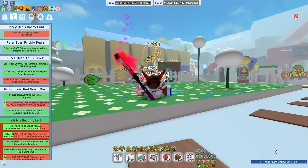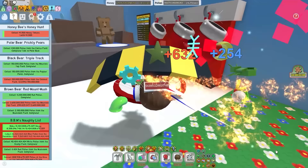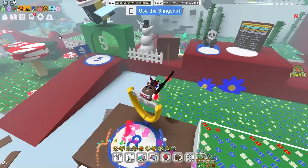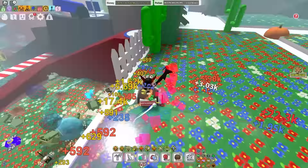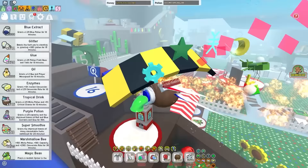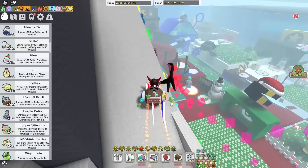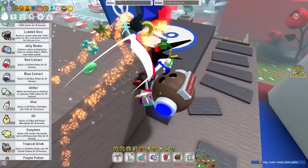The next tip is to optimize how well you use your resources. If you're trying to craft something expensive — maybe the coconut cane or coconut boots — it is very hard to get resources at the mid game stage. The resources I'm talking about are glitter, extracts, glue, oil, enzymes, tropical drinks, all that stuff. Until you get a good hive and can make at least 5 billion honey per boost, do not waste your resources for boosting.